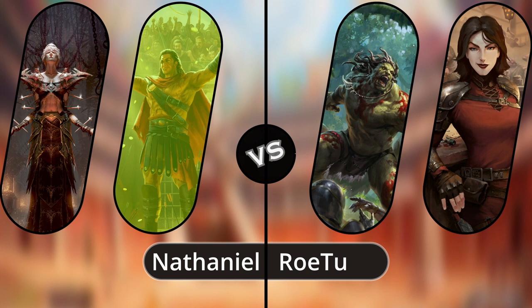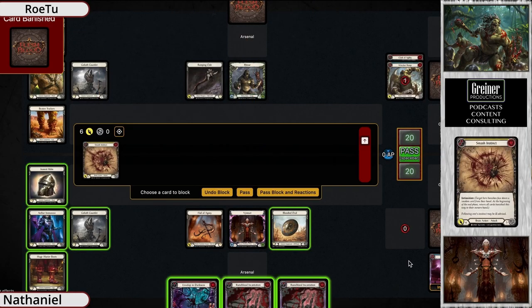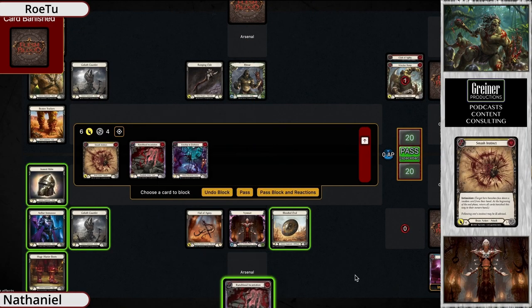Game number two — Nate puts Olympia down and it's going to be Vincette versus Reinar. Row two had a choice between Reinar and Azalea and we go to the game screen and see he sticks with Reinar. So we're going to have Vincette versus Reinar in game two.